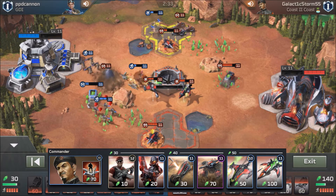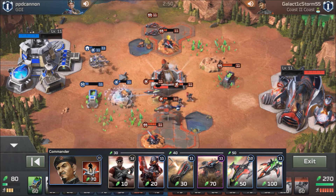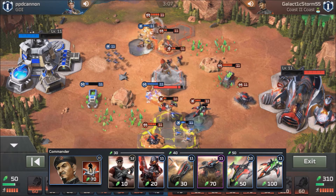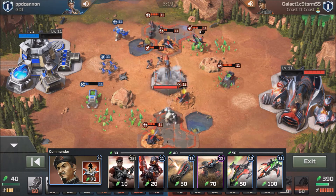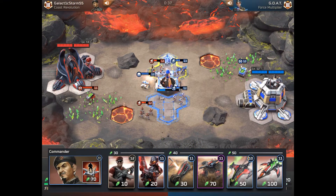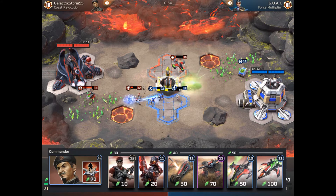Attack Bikes are good for sneaky harvester rushes, but they're mainly used for taking down vehicles and aircraft that your Laser Squads can't really kill. They're really good at that job and they're cheap too. Our main punch is going to be the Tick Tank. Compared to the Scorpion Tank, the Tick Tank is frail while on the move, but once it's dug in it's harder to dislodge. It basically has the same health as a tech unit like a Centurion, Widow Maker, or Wolverine.